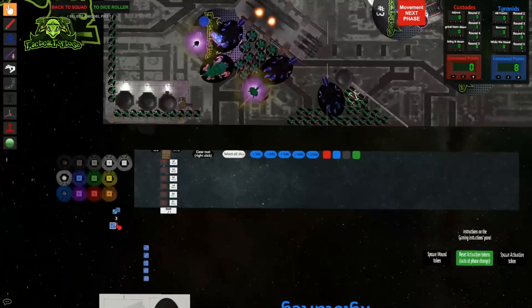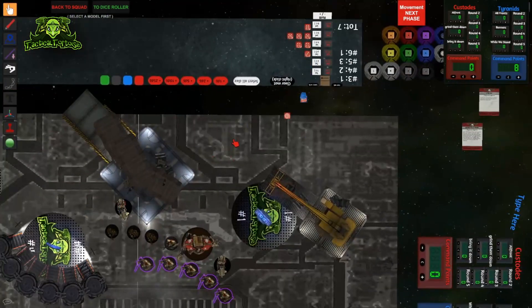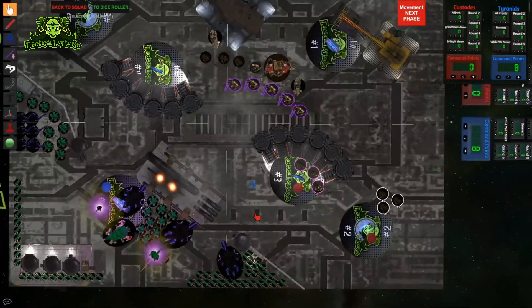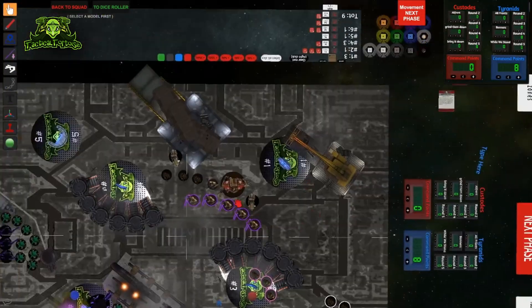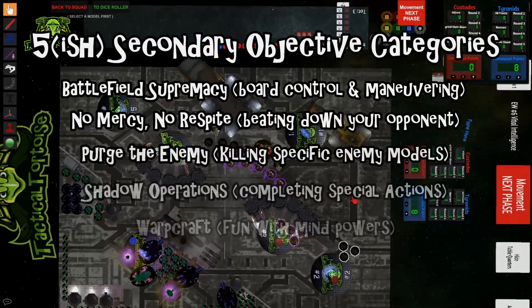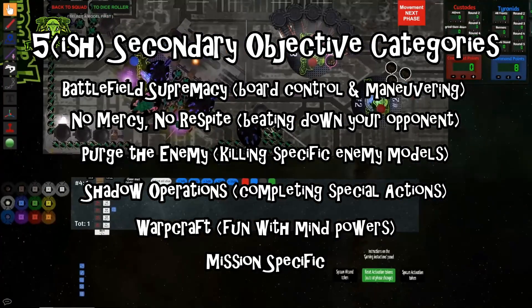First off, a quick recap of what secondary objectives are. Simply put, they are special sub-missions that you can pick three of before each game of Eternal War or GT 40k, and that you can tailor to suit your list or to counter your opponents. There are five categories of secondary objectives as well as a mission specific secondary for each mission in the packet, and only one objective from each category can be chosen for a game.